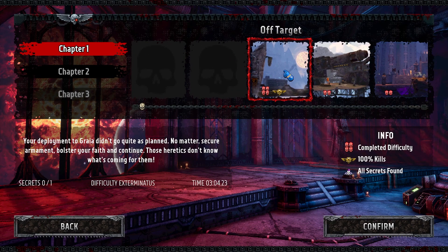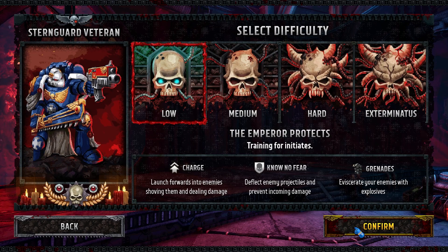Let's go to chapter select and start at chapter one. Look at this art — it's so good. The price point is quite low actually, bordering between higher cost indie and low cost double A. I think it's about 30 bucks Australian, maybe 15 to 20 American, and worth every cent. Fantastic.